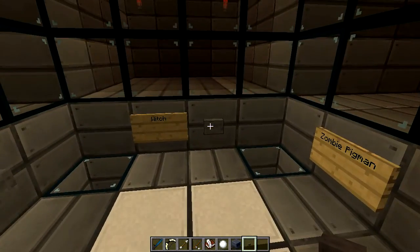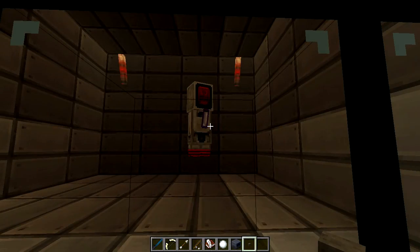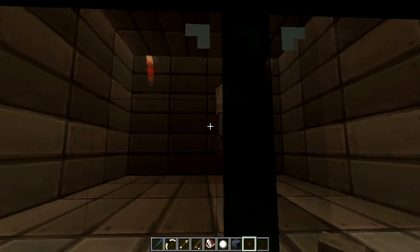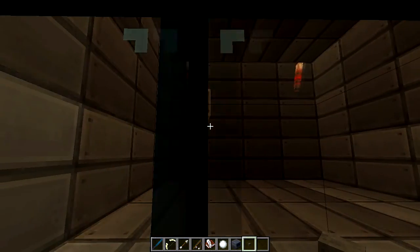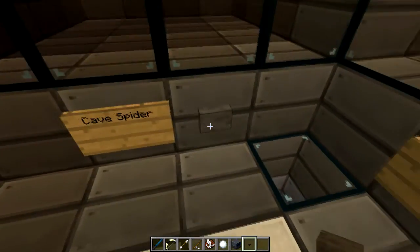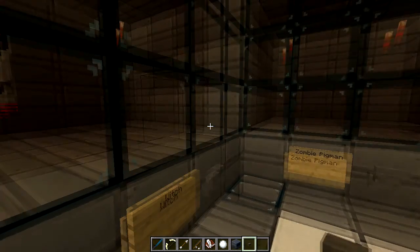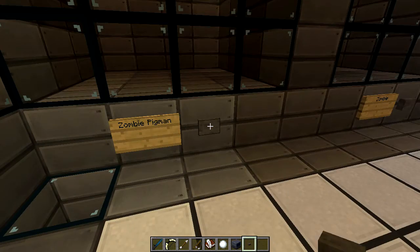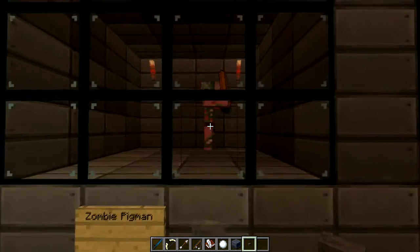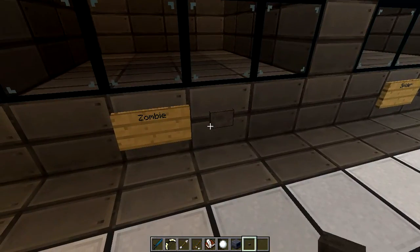Starting over here with the mobs - as soon as I put it onto easy, we're gonna see the witch. It looks like a midget - oh wait, it's floating! That's really cool, such a unique concept. The cave spider's the same, zombie pigman is also the same, but at least they changed the witch.